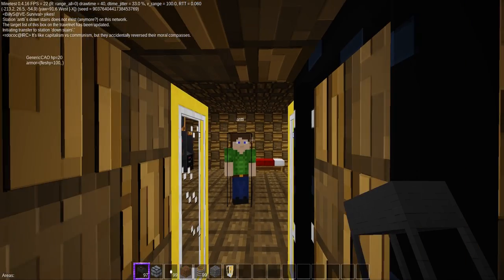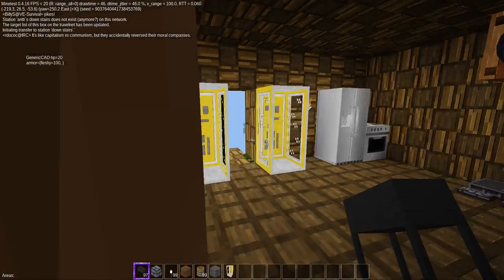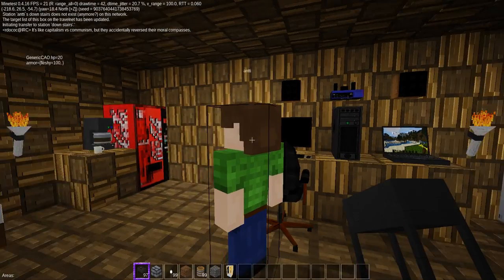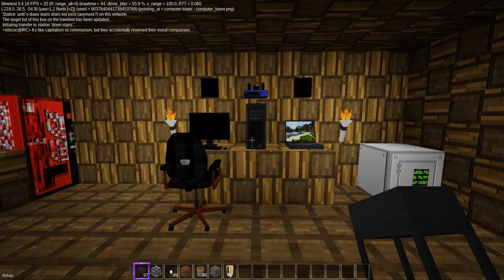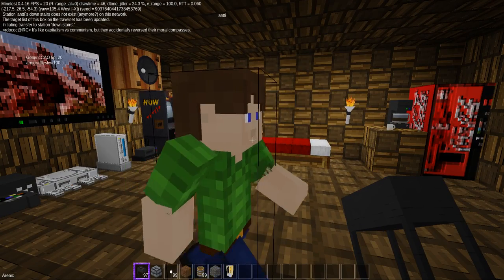He's waiting inside. Let me hop through the door. Hello, Ante. It looks like he's got quite a lot of things in here. He's got a computer set up — actually two computers.